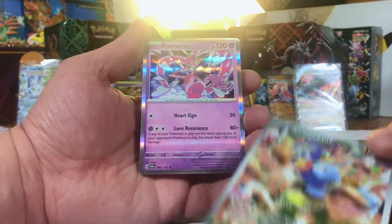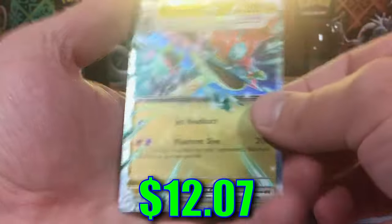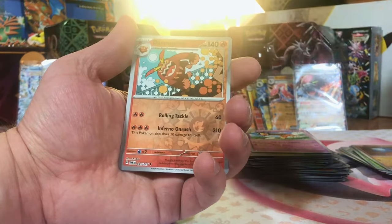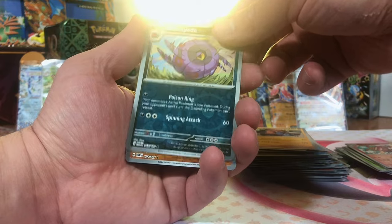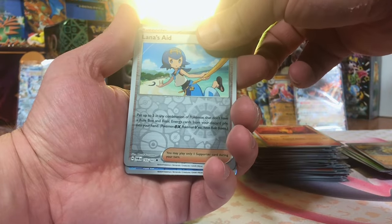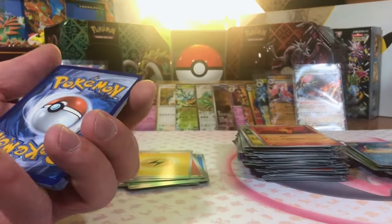And a Nymble Hollow — first one of that. Venipede. Glimmet. Dragapult EX. Lucian. Darmanitan. And another Hisuian Arcanine — love it. Whirlipede. Sandshrew. And another Monkey Dory. Llamas Rage. Palafin. And Iron Leaves. Almost done with the left side of the booster box.